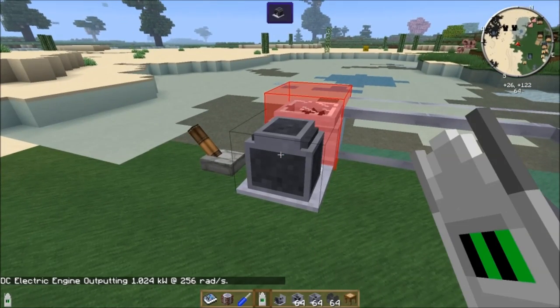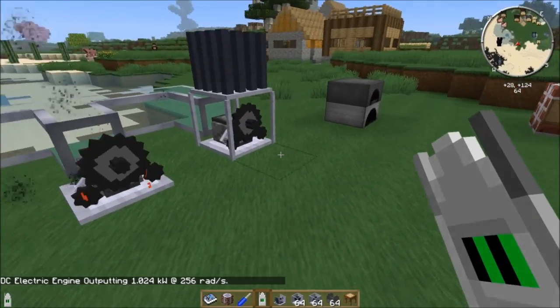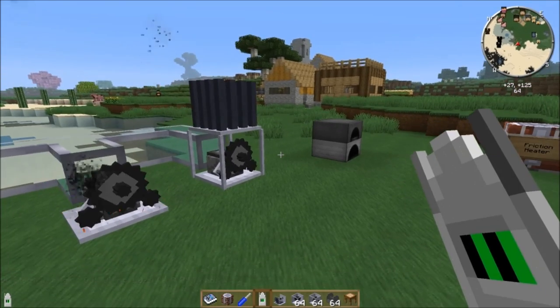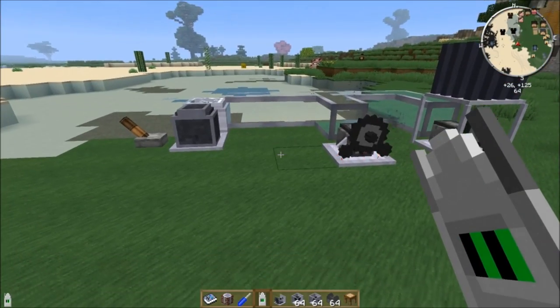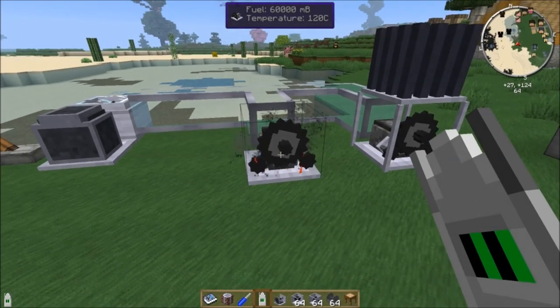If I right-click, this electric engine is telling me how much power it's outputting. If I had this connected to a shaft or machine, it would tell me how much power it's getting. And, maybe most importantly, it'll tell you which engines it's getting that power from. The angular transducer is really, really useful for troubleshooting your shaft setups, because they can get pretty complex.